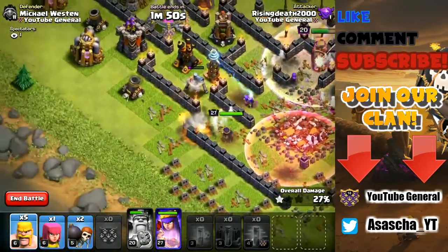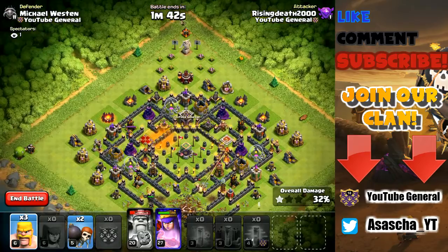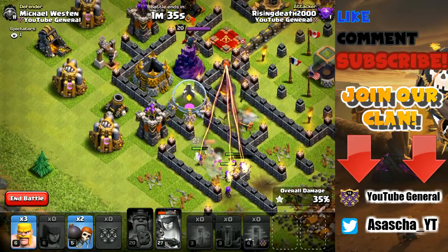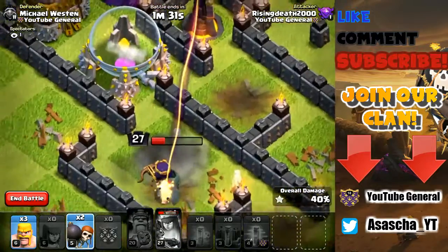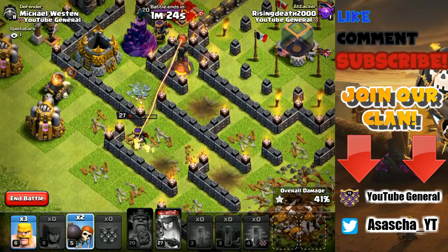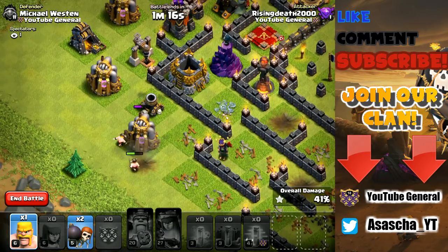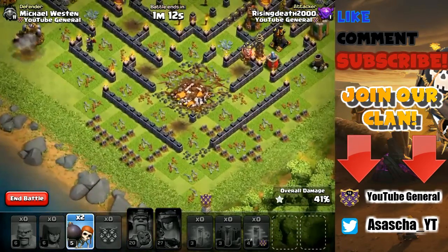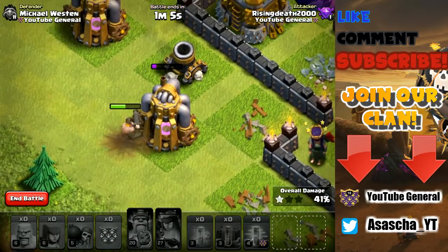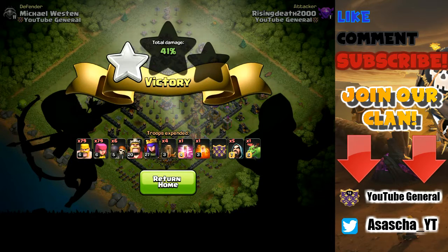Our queen is still alive, which is good. We have one archer left - deploying that top right, one barbarian on the builder side. We have to pop the queen ability because she would have gone down - that was really clutch. This inferno tower is going to take my queen down - it's a multi-targeting inferno tower, so it doesn't do too much damage but it will take her out. We got one star, 41%. I could wait and maybe get one more structure but that's going to be it for this attack.